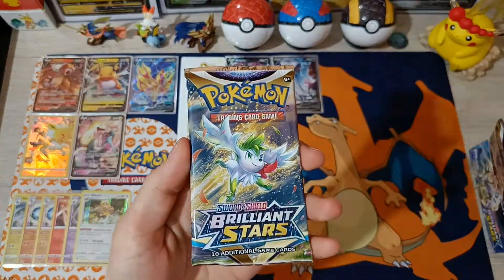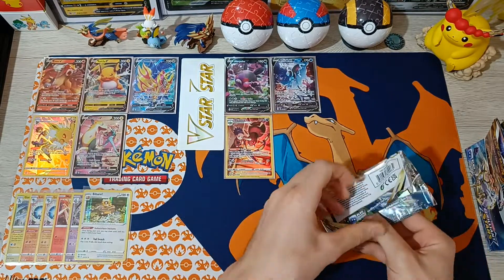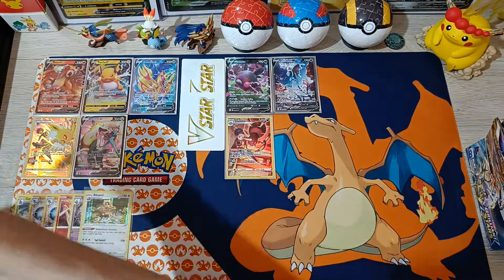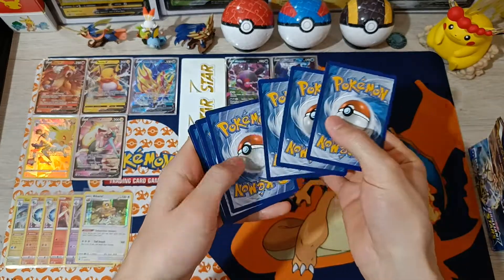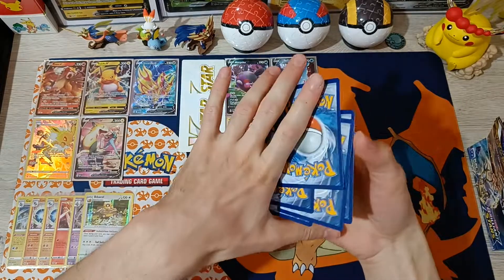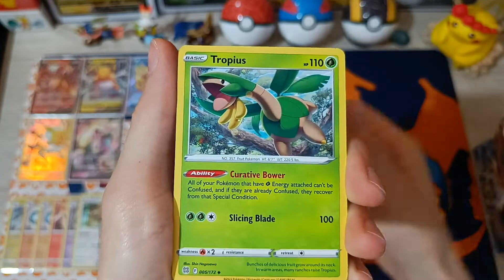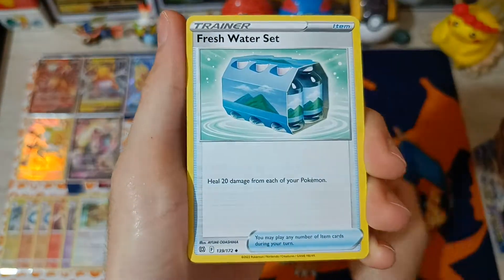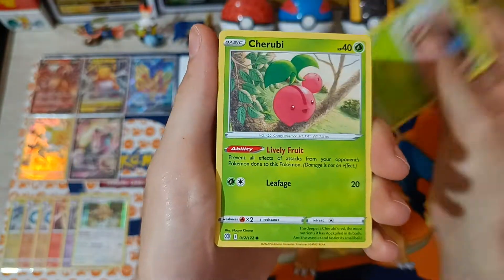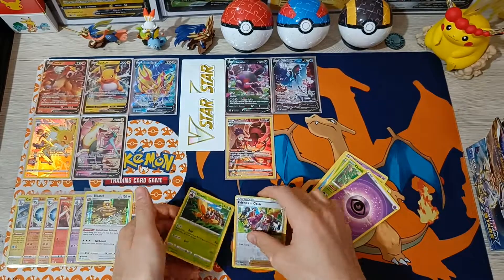Wowee! Let's continue — pack number 4 from the left side. This might be the best box I've opened so far. Will be awesome to pull a gold card as well, or an Alt-Art Charizard. Cards: Tropius, Claydol, Freshwater Set, Burmy, Staryu, Fairy, Kerblast, Cherubi, Energy, Reverse Friends in Galar, and Mothim non-hollow.